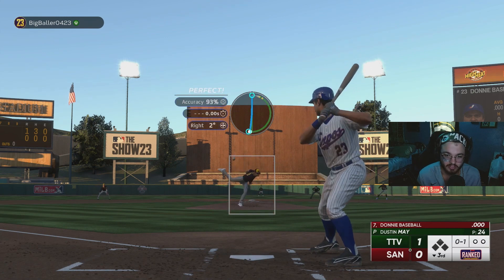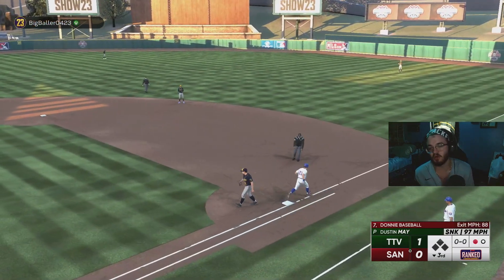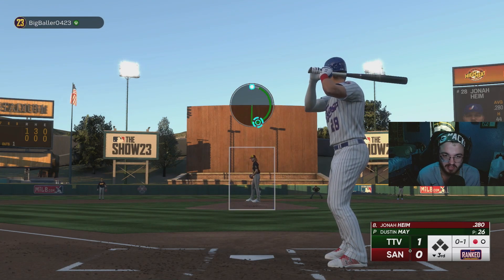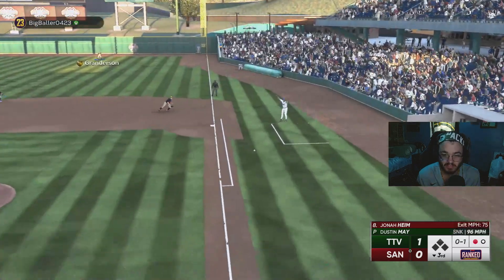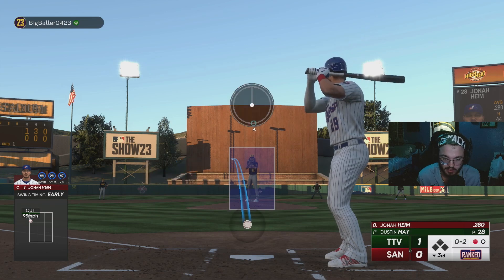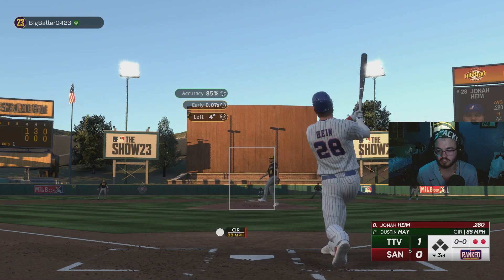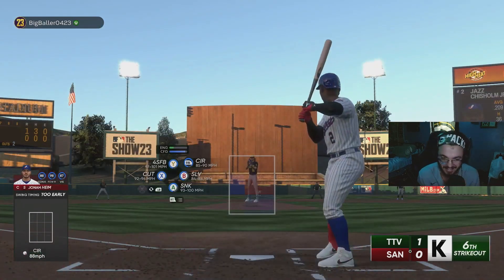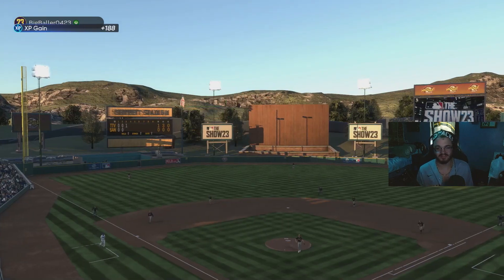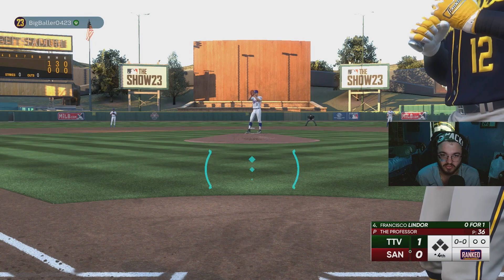Especially with Dustin May out here who is playing very well. It's a ground out to the shortstop. One thing I'm excited about with the Set 3 release and Set 1 cards being phased out is that Bob Gibson is no longer going to be in my nightmares — now it's just Randy Johnson. Six Ks for Mr. May — that rhymed. Seven strikeouts through three innings, nine up, nine down. Let's continue to get the bats going.